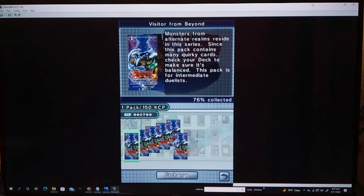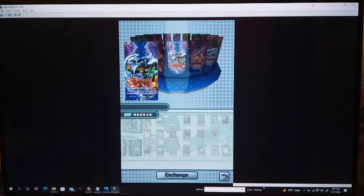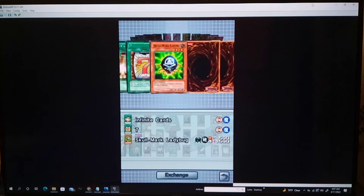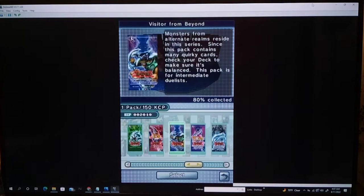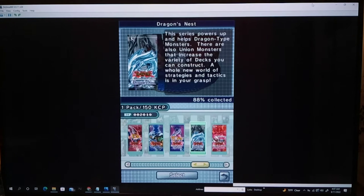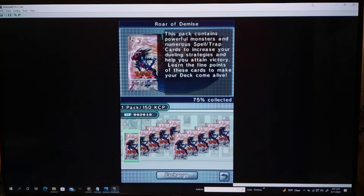We got 76% of this. Let's just buy a couple of this one, see if we can get it to 80% — that way we can get the card list for Visitor from Beyond. Skull Ladybug, Strike Ninja. We got a rare card. Let's buy that one. Yeah, because we got 80 now. The Union Monsters are in here for that XYZ deck, but I think I'm going to buy some more of this one.